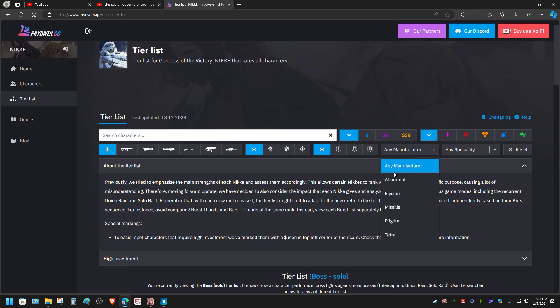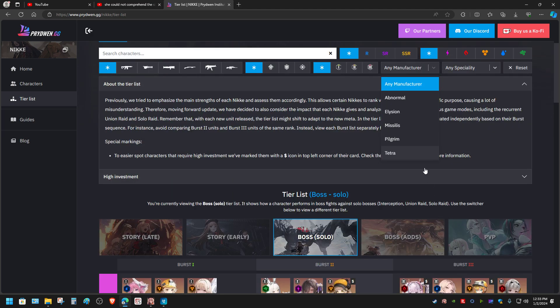First of all, let's talk about the manufacturer type. I will not talk about the abnormal because abnormals are basically one-time collaborations and they might not come again. Elision, Missilis, Pilgrim, and Tetra are going to be the main topics of this video, and I will also talk about characters which will show up yearly. Let's start with Elision.